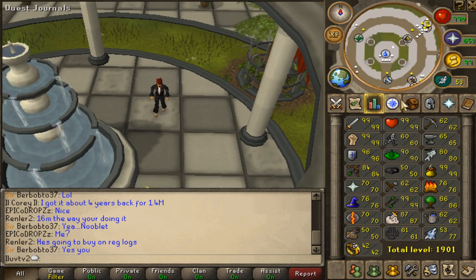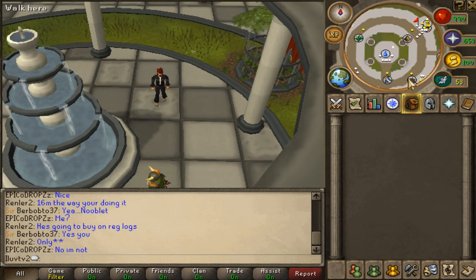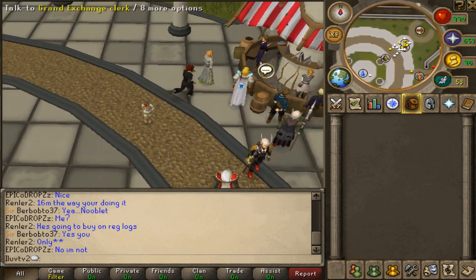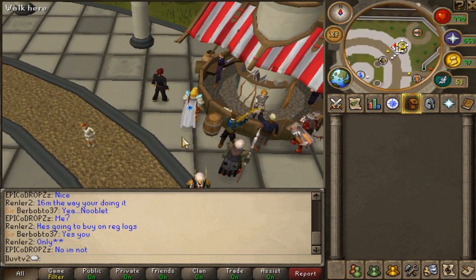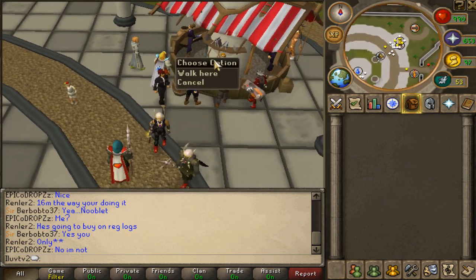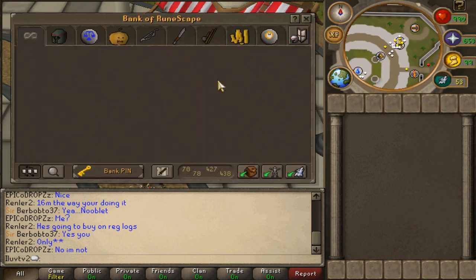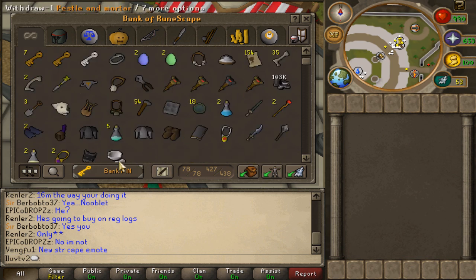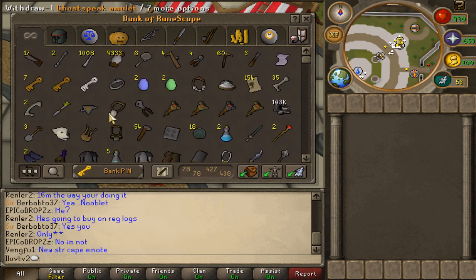Alright, so this first tab, if you want to call it a tab, this first part right here is junk — 100% junk. Most of my bank is junk; if you look, it's almost completely full.